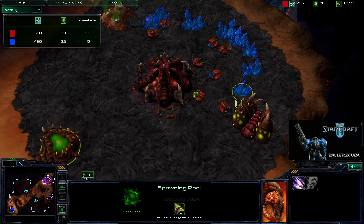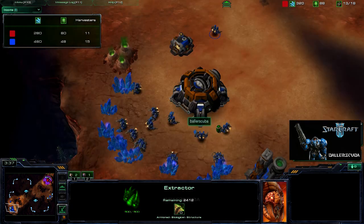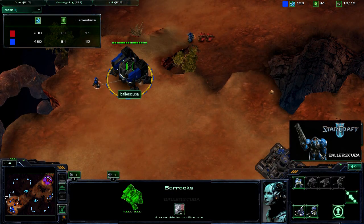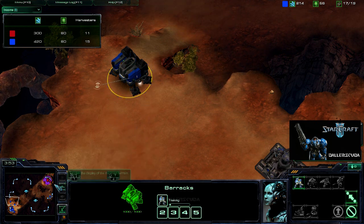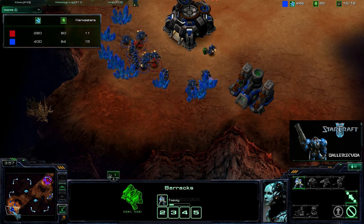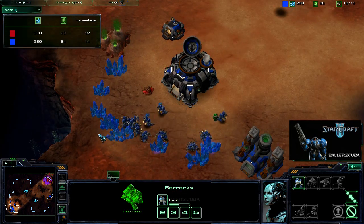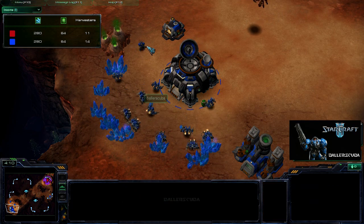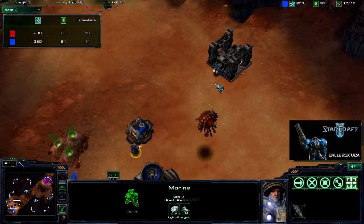Spawning Pool is up. He's got the gas fully saturated now. I have a gas up as well, but I have marines out. I'm going to get another marine first because I want to deal with these two probes. They were able to finally go in and kill that SCV. I failed to try to kill that drone, but the marine handles the job without even taking a lick of health damage.